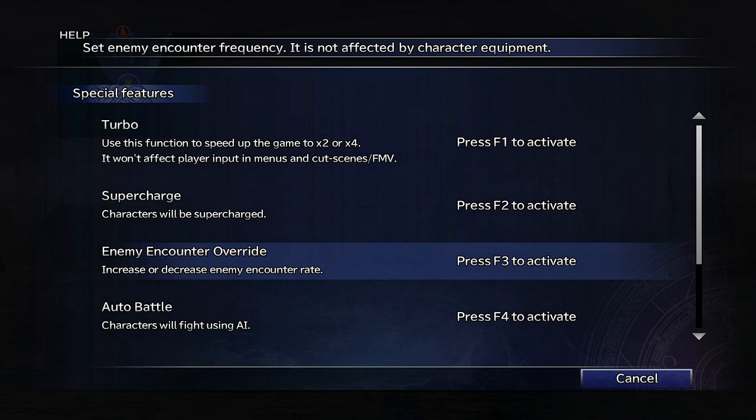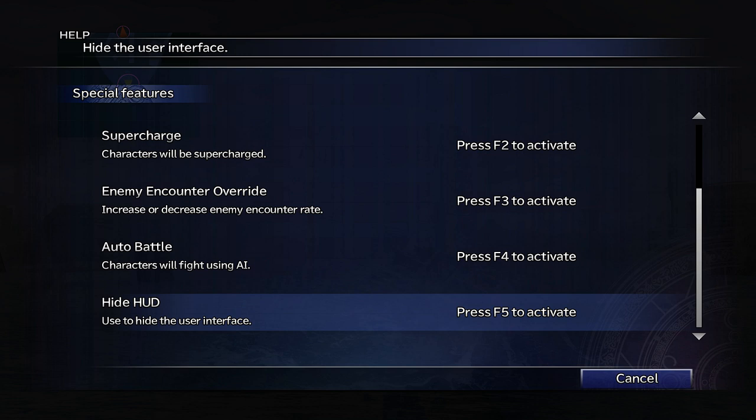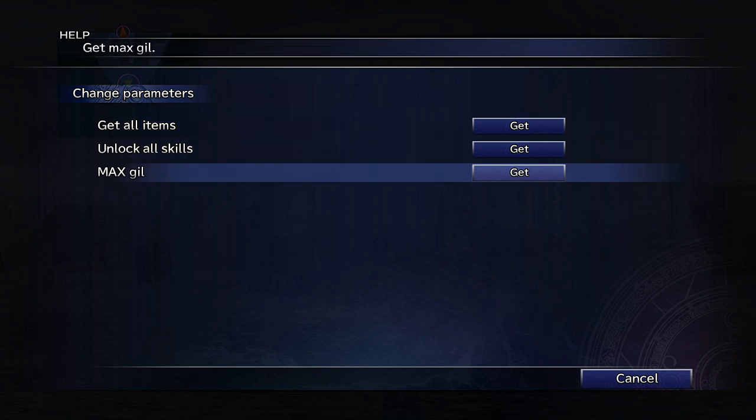There's also enemy encounters — you can set enemy encounter frequency, and it is not affected by character equipment. Interestingly, there is something we can get later as equipment that turns off encounters. We also got auto battle, which lets the character fight automatically, and hide HUD. And we got change parameters — this is the cheat menu.